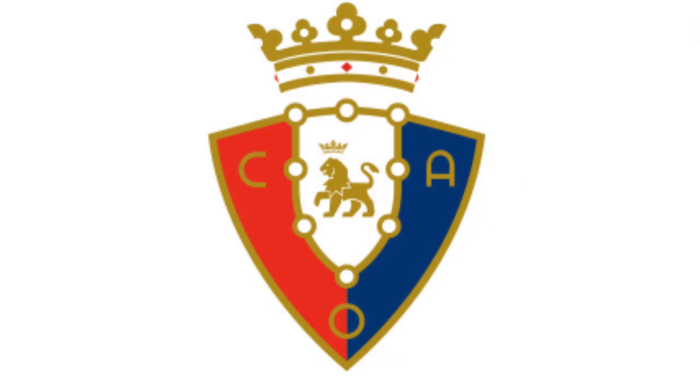Starting with the logo. Osasuna's logo is in the shape of a shield, divided into three colors. On the left side it is red, in the top middle it is white, and on the right side it is blue. On the left side it has a C, and on the right side it has an A. The C and the A stand for Club Atletico. In between the blue and red section there is an O, which stands for Osasuna.